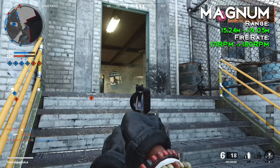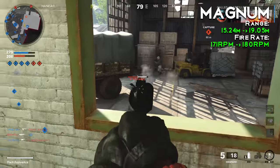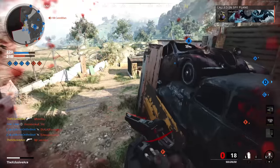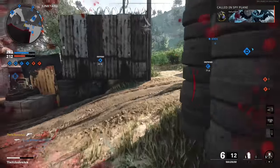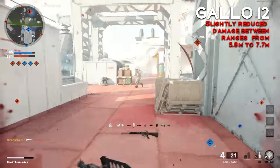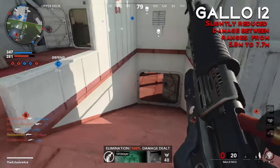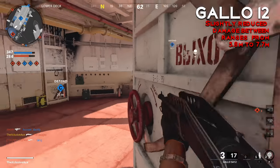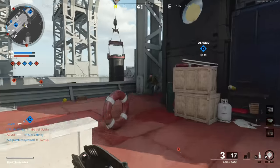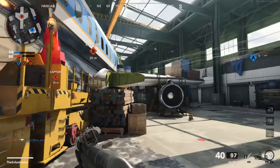Moving on to the Magnum — they buffed the range from 15 meters up to 19 meters, and on top of this slightly buffed the fire rate from 171 rounds per minute up to 180 rounds per minute. Finally for weapon balancing, the Gallo 12 shotgun got a slight nerf to its damage between 5.8 meters and 7.7 meters. I haven't done detailed shotgun testing yet so I don't have exact values, but within that window the Gallo is going to be a little less effective. That wraps it up for all the weapon changes.